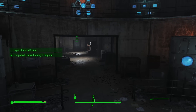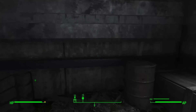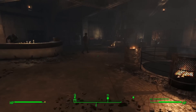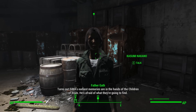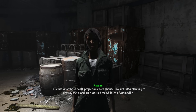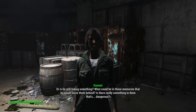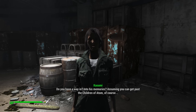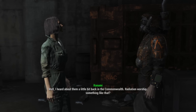Report back to Kasumi — why am I talking to her? 'Turns out DiMA's earliest memories are in the hands of the Children of Adam. He's afraid of what they're going to find.' 'So is that what those death projections were about? It wasn't DiMA planning to destroy the island — he's worried the Children of Adam will?' 'He's gotta still be hiding something. Is there really something in those memories that's dangerous?' 'Do you have a way into his memories, assuming you can get past the Children of Adam?'